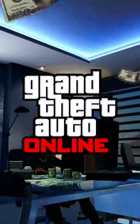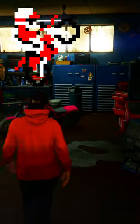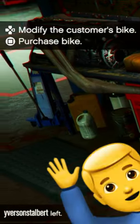Here's a quick tip to make some money in GTA Online. So if you own an MC Clubhouse, you may have noticed a random bike show up in your garage at some point. Go up to it and you'll see if you can actually modify it for a customer.